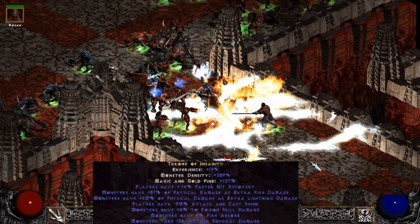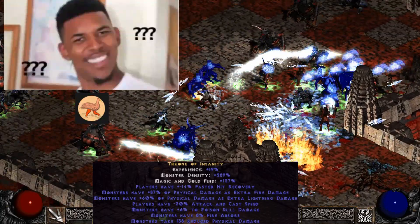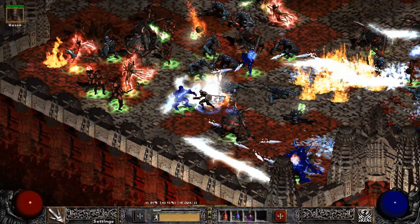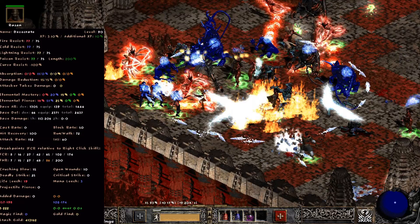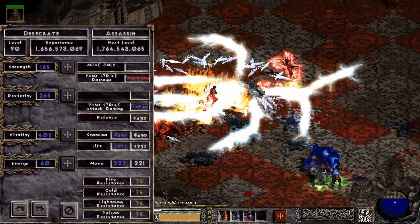Hello and welcome to the Late Game Show, I am your host ChugThatEstus. Today, presenting to the Late Game Show is the Martial Art Assassin. There will be 3 different setups: using Phoenix Strike with a Shield, 2 Claws, and 1 with Cobra Strike.